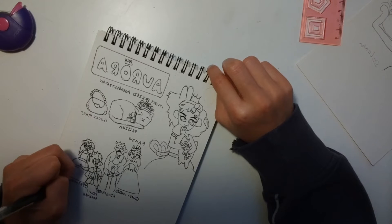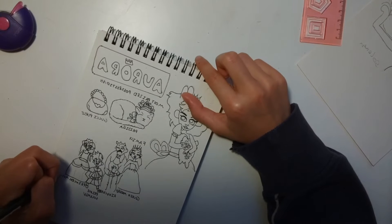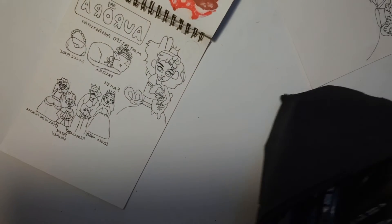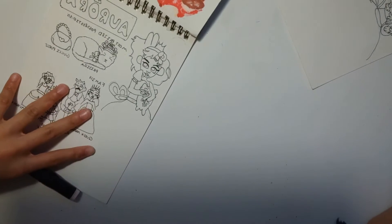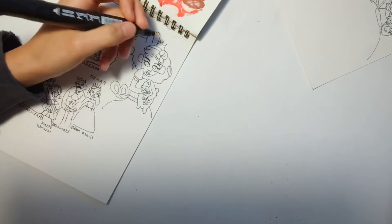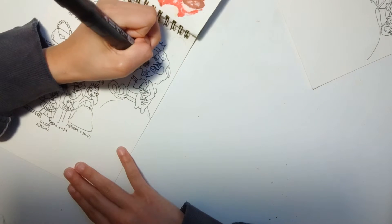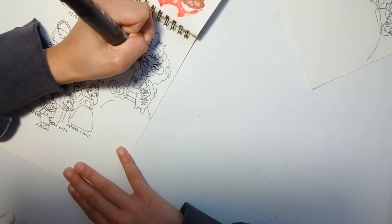I got really excited because it was finally time to get my colors out — I always get really excited when I start coloring because it feels like I've finally finished the drawing. I just brought my stuff out but everything fell down — all the pens fell out of the case and spilled all over the floor, which took me about ten minutes to pick up. I'm going to get organizers for them.